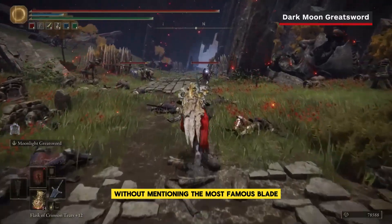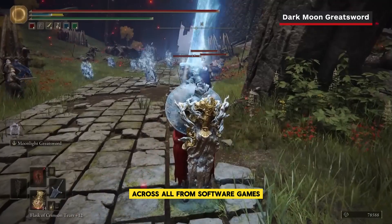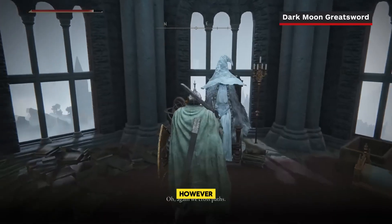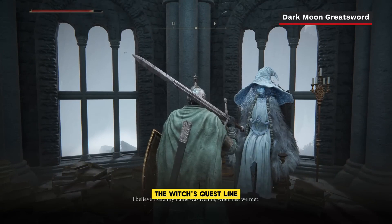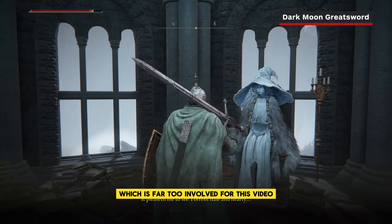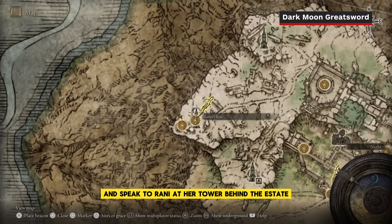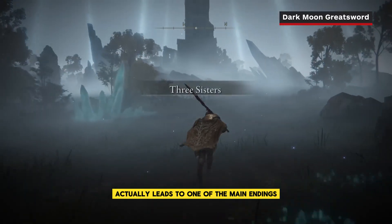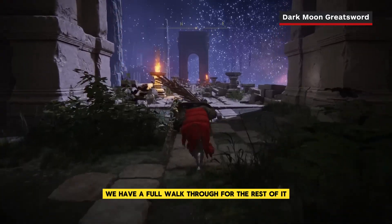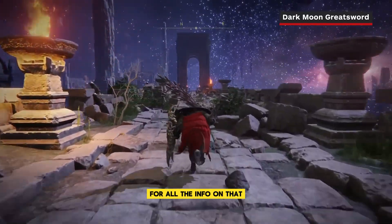We can't do a greatsword build without mentioning the most famous blade across all FromSoftware games, the Darkmoon Greatsword. However, this weapon can only be obtained at the end of Ranni the Witch's questline, which is far too involved for this video. To get started, you'll have to clear Caria Manor and speak to Ranni at her tower behind the estate. This game-spanning quest actually leads to one of the main endings — we have a full walkthrough on our wiki, so hit the link in the description.